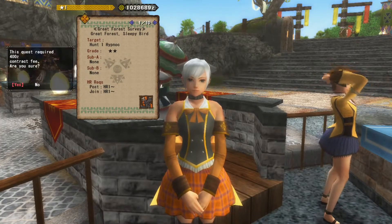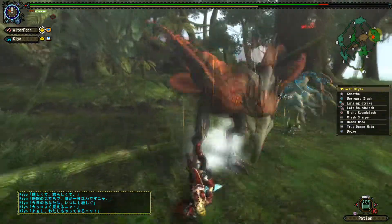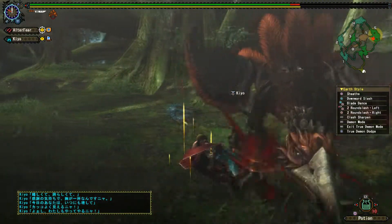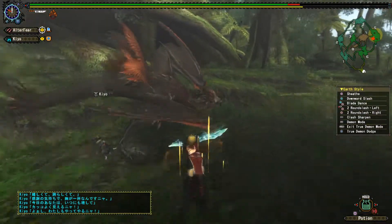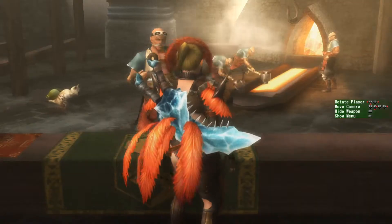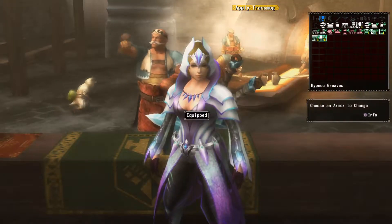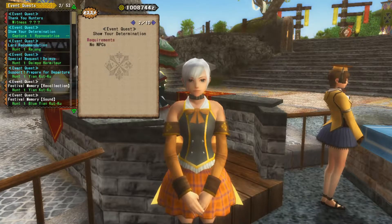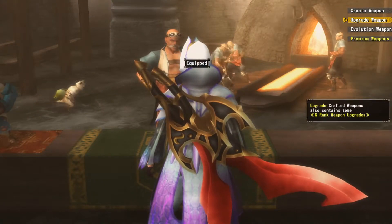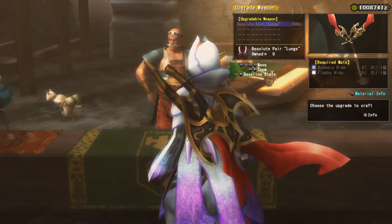Now the key quests start. I'm tasked with hunting Yian Kut-Ku. This orange bird puts up a good fight — it manages to hit me a lot with its tail swing. I continue moving and swinging my blades at it, avoiding its sleeping gas, and I finally take it down. With this I can make its armor set. I don't like how it looks though. I also capture another one and craft my next weapon — these long dual blades can use thunder and paralysis, and they are very powerful, though we can't upgrade them right now.